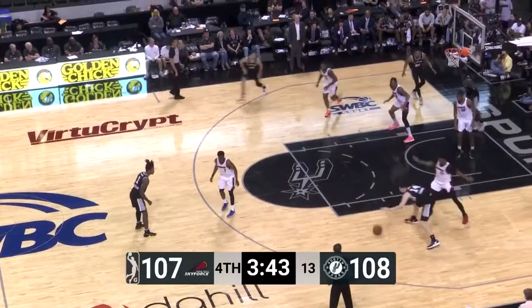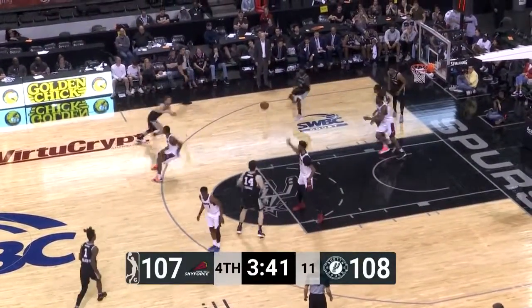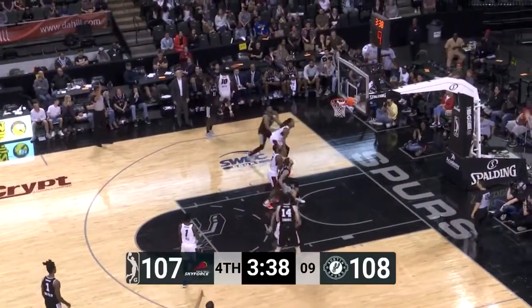Eubanks faces up against Lee, loses the ball for a moment, collects again at the top. Holland, left corner three at the break, is good.